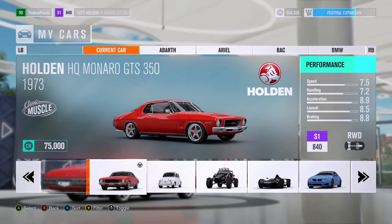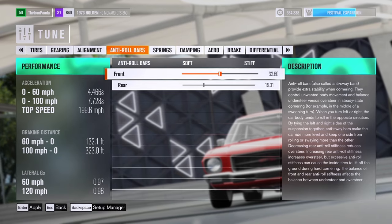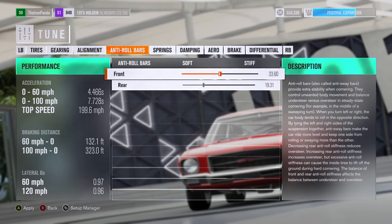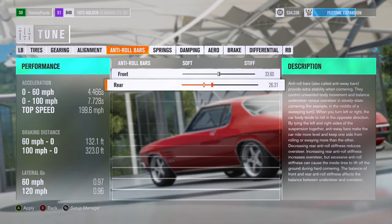Remember that graphic from earlier? If you don't know the weight distribution of your car, go to your garage and find it there. Mine's 51%, so C equals 0.51. The formula gives me about 33.6 — set that in and do the same for the rear. C would be 0.49 for me, because 49% of the weight is on the rear of the car. That gives me about 32.3.